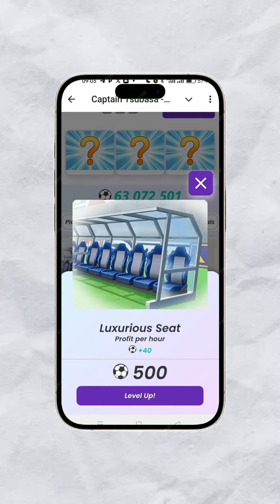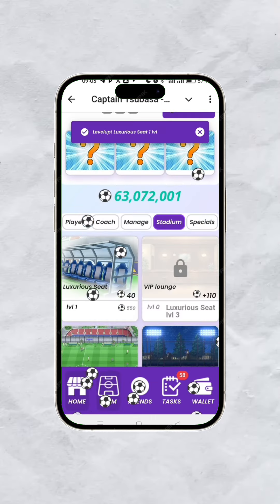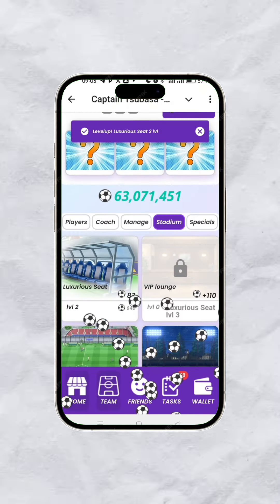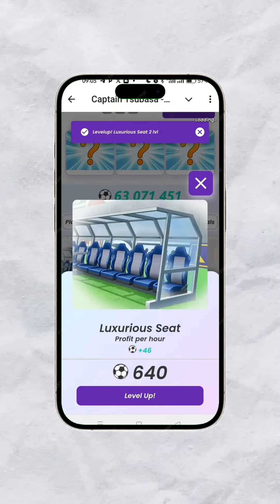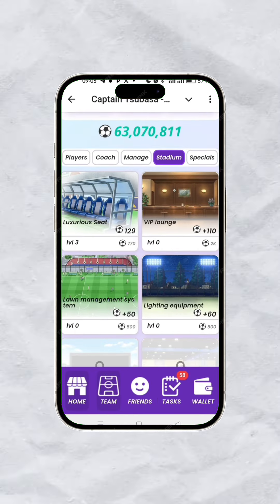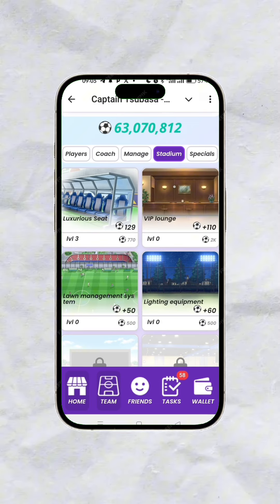You can start with Player, Coach, Manager, and Stadium to build them up to different levels. For instance, my Stadium is at level zero — let me level it up to level one. Now I'll click again to go to level two, then level three. By doing this you are spending your tokens to upgrade.